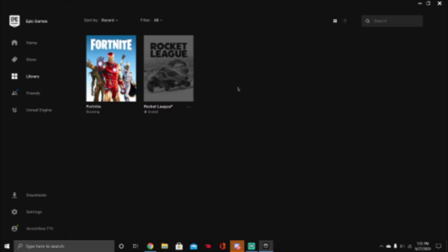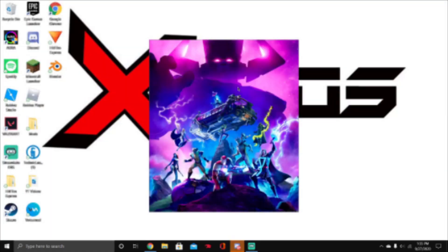Never open Fortnite as a shortcut. Every time, make sure to open Fortnite on Epic — on the Epic Games Launcher — because if you open it on a shortcut, it makes your game more laggy.